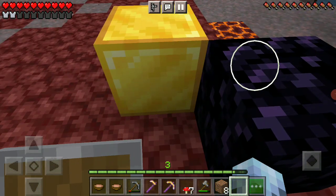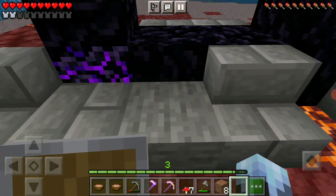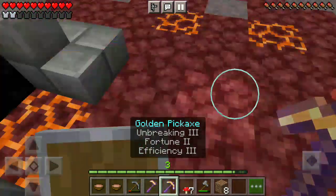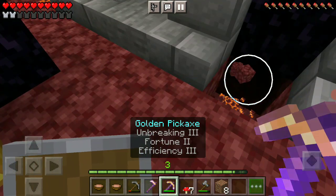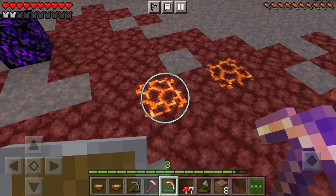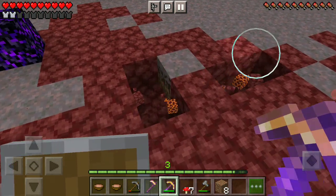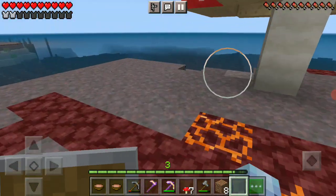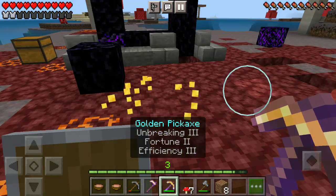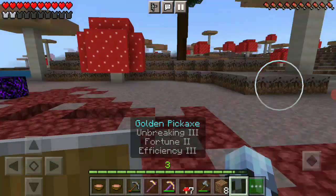How am I going to set the portal on fire now? Maybe there might be some lava. That is shredding, guys. Wait, let me just quickly check — will this break it? Yeah, I just wasted the gold block.